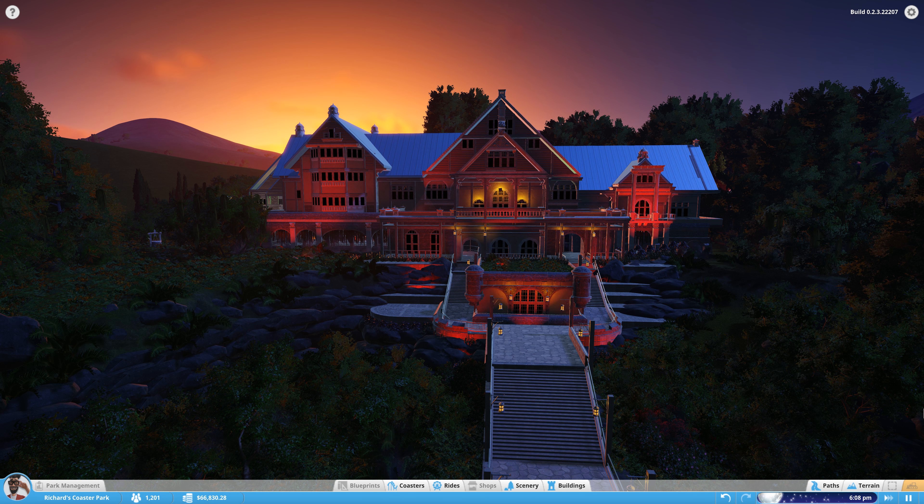Welcome to my updated haunted house dark ride using Planet Coaster. My other parks are going through a glitch at the moment, so I've decided to make a new ride — a haunted asylum in a new park with similar effects but a slightly different story and backstory.